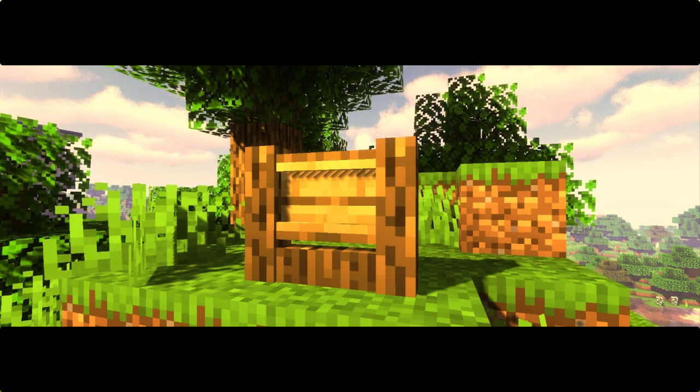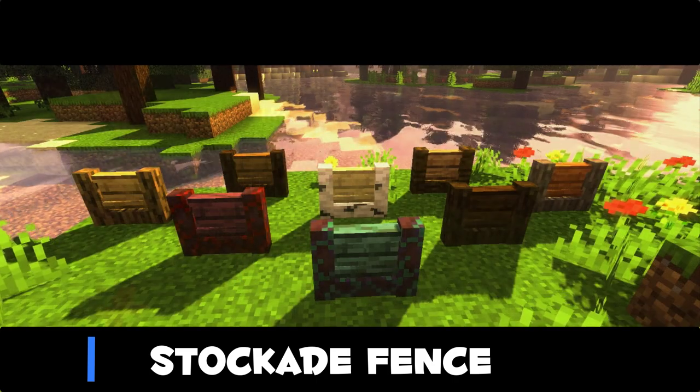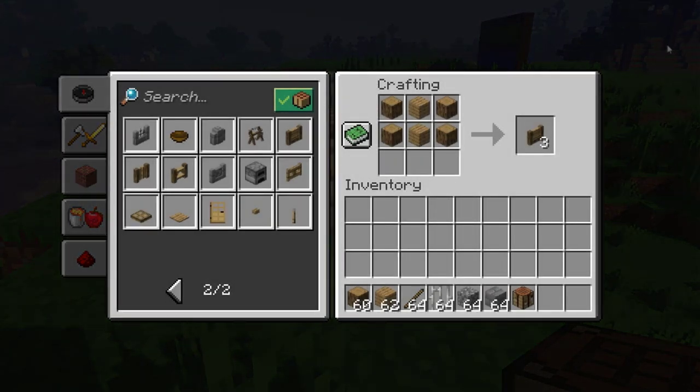And the last wooden fence is the stockade fence. This one is made to look like a wooden wall but a little bit more detailed. Here's the recipe of course.